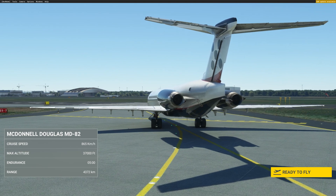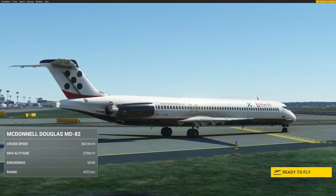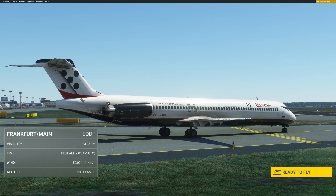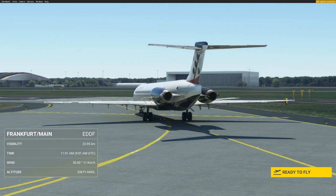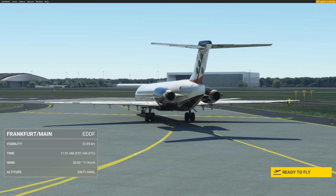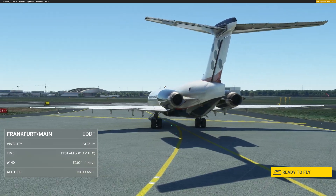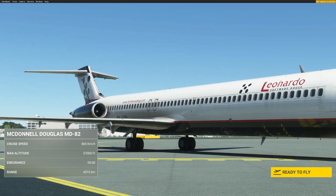Hi guys, this is JP from FSI Panel. Welcome to this video where I will show you how to fly quick approaches using the beautiful Leonardo Mad Dog MD-80, just released for MSFS 2020. Now we can fly very quick approaches using FSI Panel and this beautiful bird.